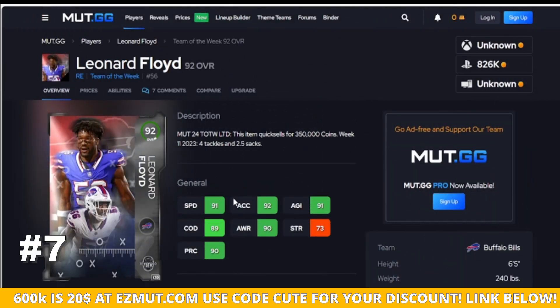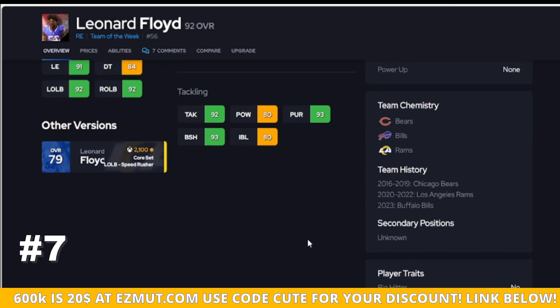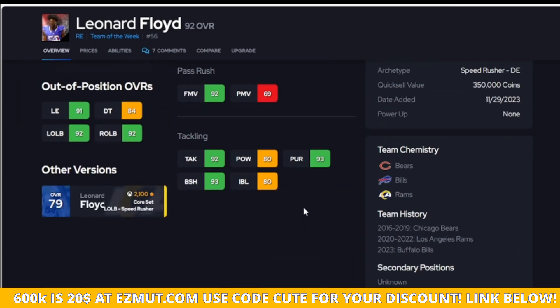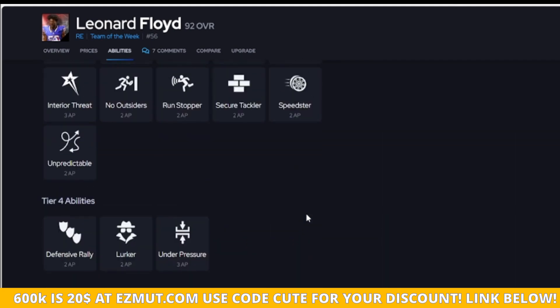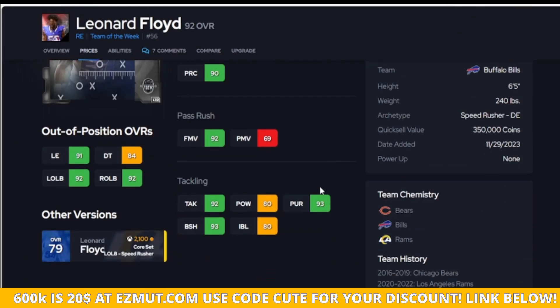Up next is Leonard Floyd — this guy can fly. He has bad strength but good finesse. I wish he threw hit sticks because he's a linebacker, but he does not. Besides that, his traits are pretty good. Having this guy on your team right now is going to be a plus, but he doesn't get anything crazy from abilities so keep that in mind — there are no abilities worth hyping up on him.